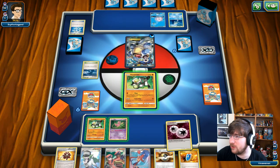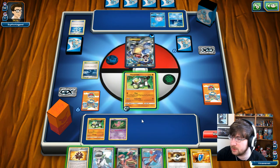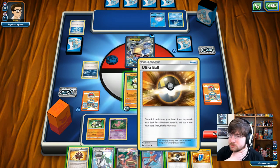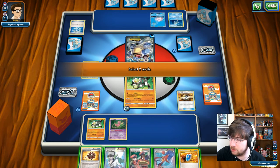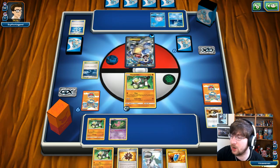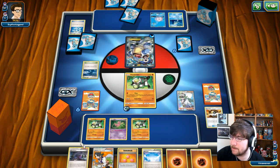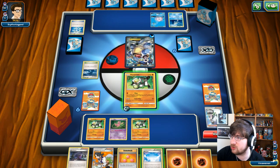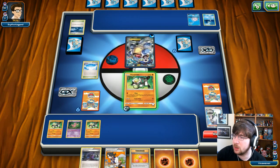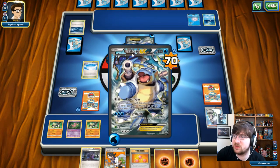I should have just gone for the Mew drop, but what can I say? My opponent can only really go for Rapid Spins right now, so I'm not going to waste my Bursting Balloon just yet. I might Ultra Ball for another Passimian to increase my damage output. All four Passimians are in the deck, which is very good to know. I'm going to use Team Play and replace their Rough Seas with Skyfield to remove the healing, doing 70 damage — though if I'd put Mew in front it would have done more. That was a mistake on my part.